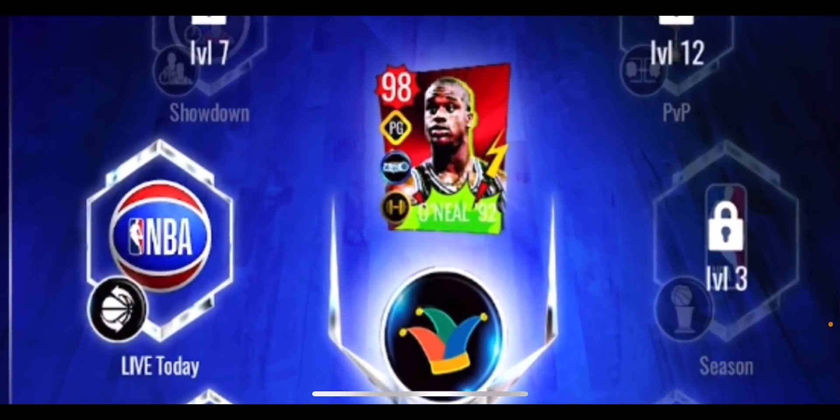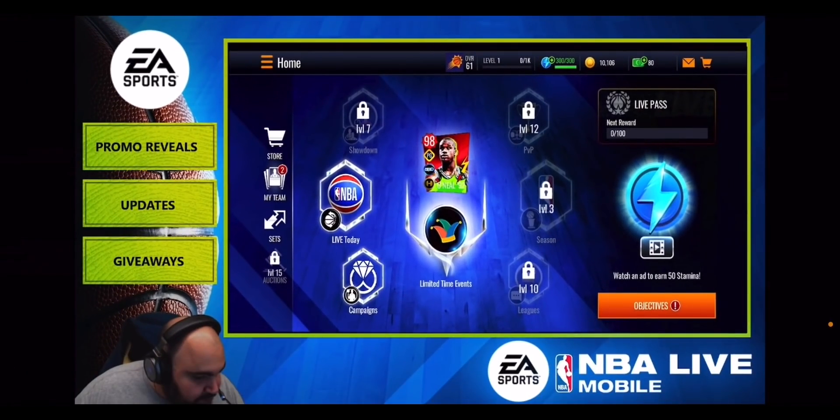Shaq is at that point guard position, which is really interesting — sticking with the April Fool's theme, he's not at center. He's giving out what I think is a gold strength or bully ball boost, and he does have a dunk package. So Shaq at point guard with a dunk package is going to be absolutely crazy. Unfortunately, no-money-spent players won't get him. The developers worked out you'll probably get around three masters if you play all the events and get lucky — maybe two guaranteed, and three if lucky.